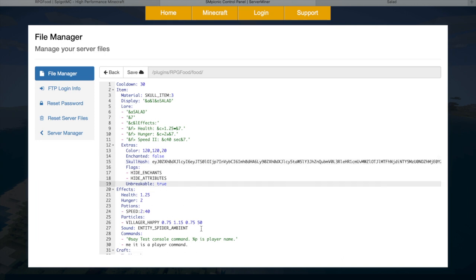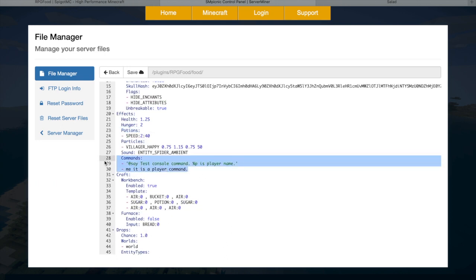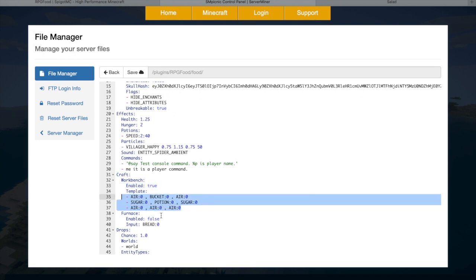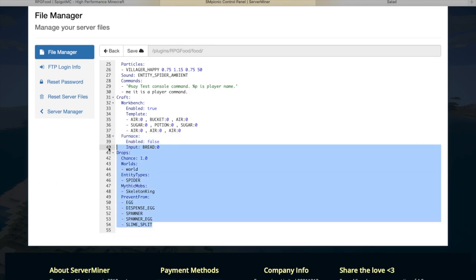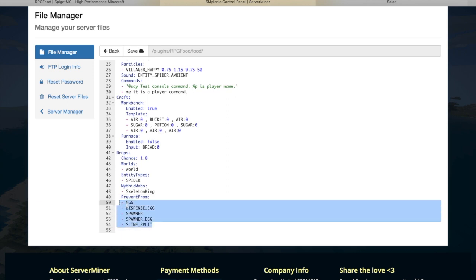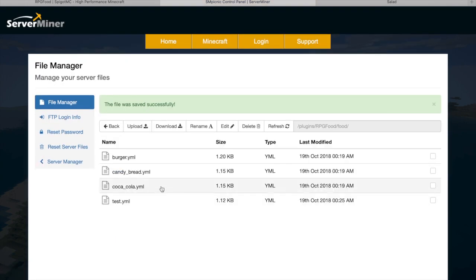You can also make the item unbreakable and set flags. Further down, you can change the effects, put in whatever values you want, add potions, particles — which is really cool — and whether you want commands to run when people use the item. This is fully customizable. You can also control whether people can craft the item, disable crafting completely, or whether people can make it in a furnace. Finally, there is the drop chance — you can set the world, the entity, and even use Mythic Mobs, preventing it from spawning from slimes, spawners, and eggs. Make sure you save it, and you can reload it in-game to see what it looks like.